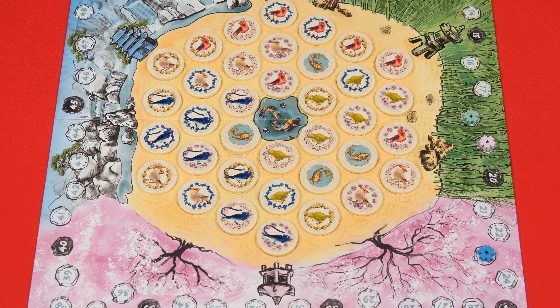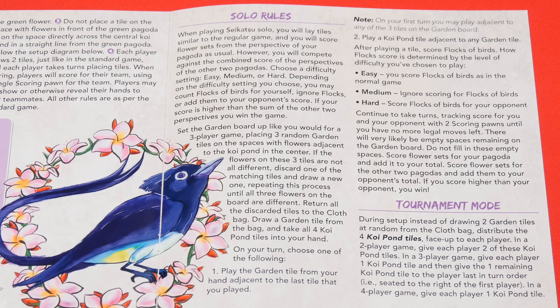In a four player game, each team only needs to count their rows once, as they are identical from the other side. The player or team with the most points is the winner. If there is a tie, the tied player who is last in turn order is the winner. The back of the rulebook includes rules for solo play and tournament mode, but I'll leave those for you to discover on your own.